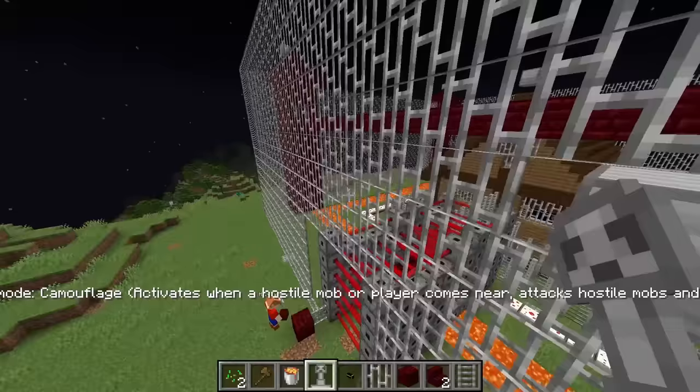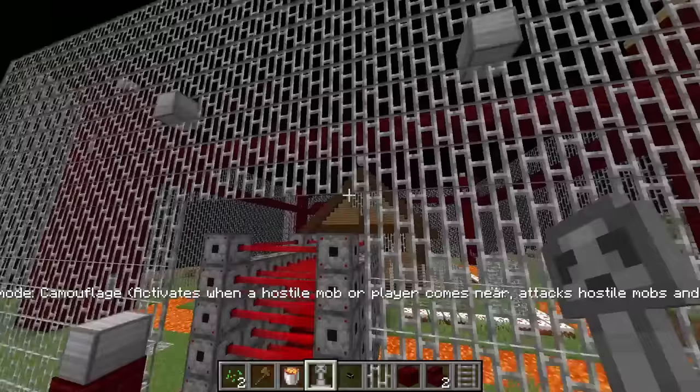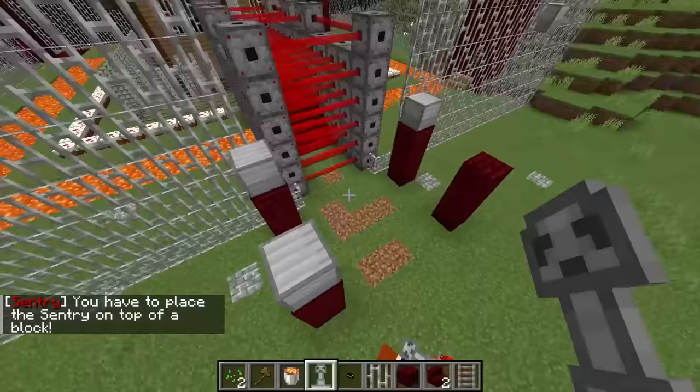Jeffy, I have an idea — I'm gonna place these turrets right here. That's a great idea! We can put turrets right there and also inside the fence. There is zero possibility that the skeleton gets through this.